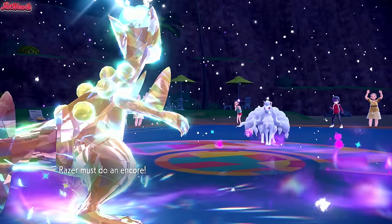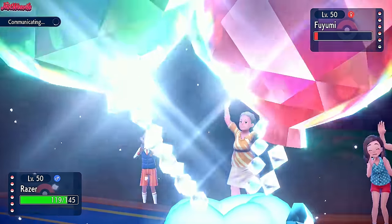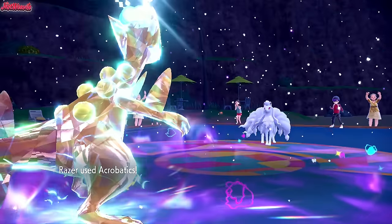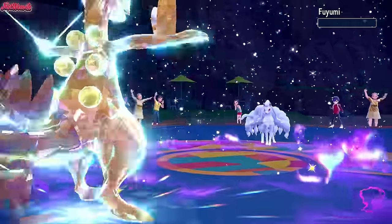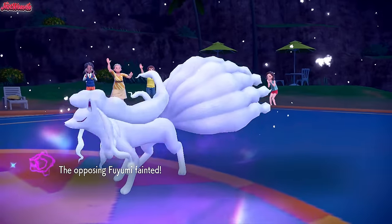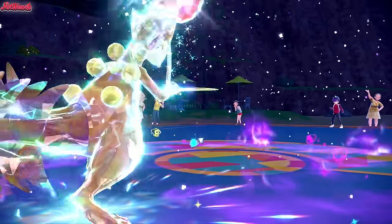They might have thought we were going to set up Swords Dance again, which makes sense. We go for another Acrobatics though — they could go into Metagross or Sandslash, but they decide to stay in and let Ninetales go down. Acrobatics takes out Ninetales, which is great. So once the snow is gone, Sandslash is less of a threat.